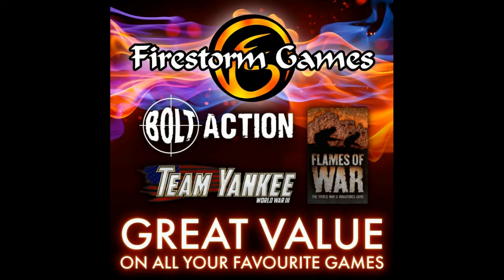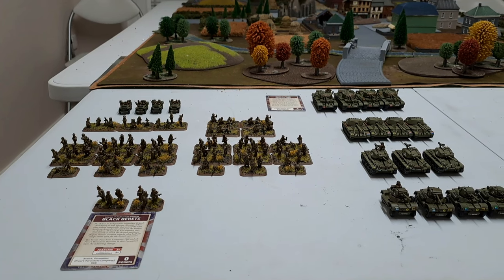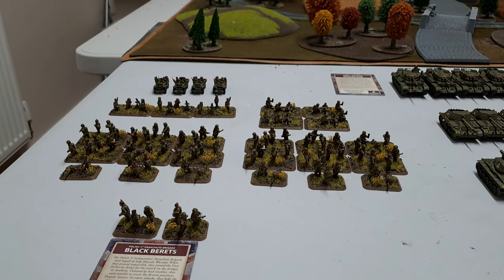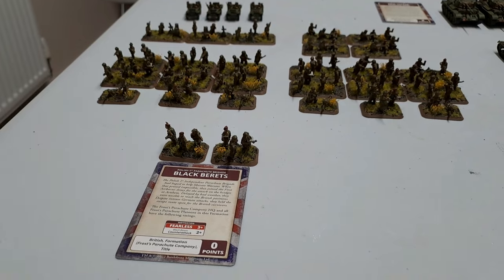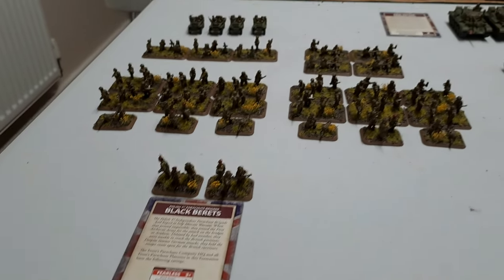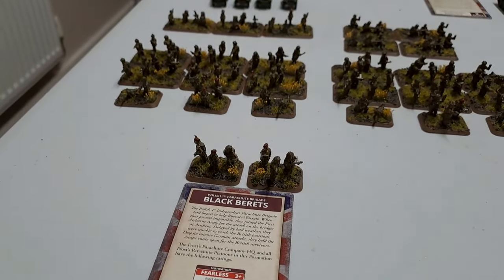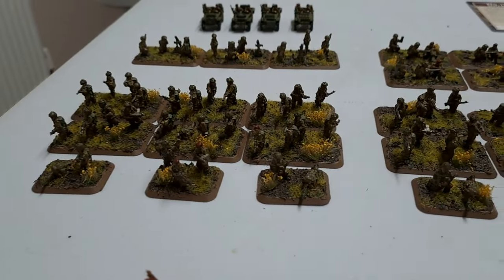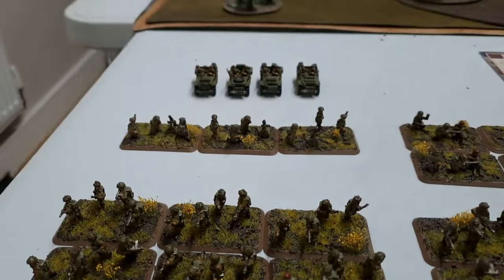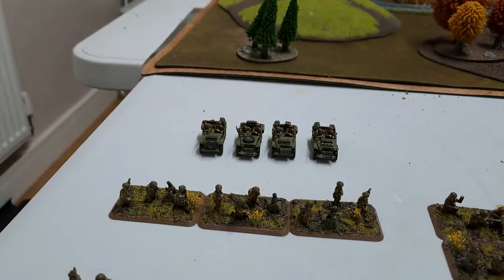Here is my 100 points of Bulge British for the Flames of War 2023 championship. We have Frost's Parachute Rifle Company, changed to the First Polish Parachute Brigade — the Blackberry — so the two-plus last stand becomes a two-plus counter attack. The HQ has two SMG teams, two platoons of seven rifle/Bren gun teams with two Panzerfausts each, three three-inch mortars, four Vickers heavy machine guns, and four reccy jeeps.